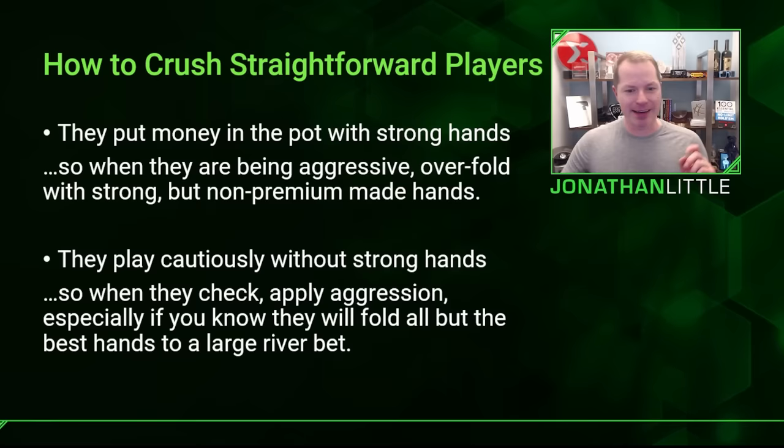That said, these players also play cautiously without strong hands. When they check, you should look to apply aggression, especially if you know they will fold all but the best hands to a flop bet, turn bet, and river bet. These players are excellent to triple barrel — bet the flop, the turn, and the river — using a large bet size on the river. Because whenever you blast it, if they have worse than two pair, they're going to fold. They'll usually check-raise top pair good kicker on the flop and raise with two pair on the turn, so pretty much they have to river you in order to win the pot. Bet flop, bet turn, blast river, and you're going to win tons of pots.